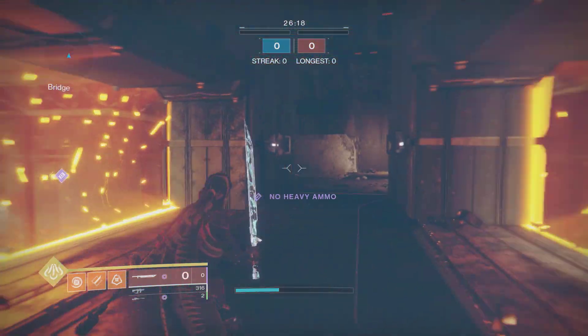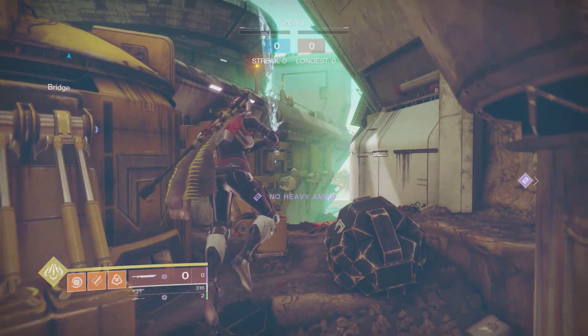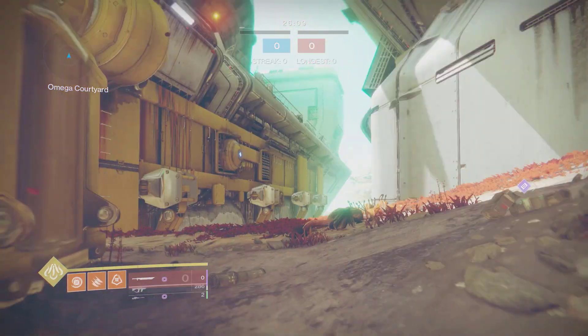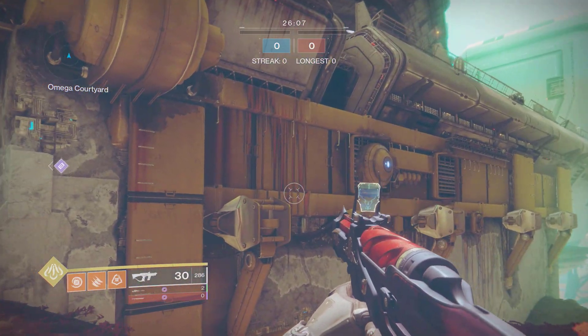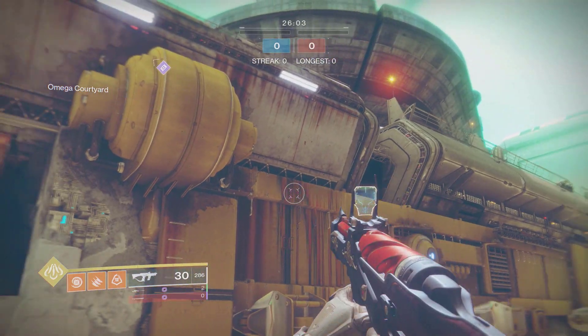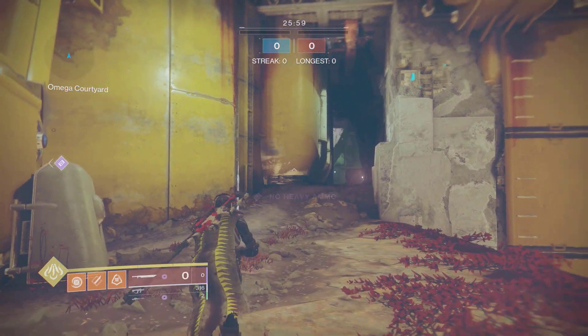All you will need is speed and a little bit of luck. We want to start off on this side — the one with the Cabal drop ship. When I say speed, I mean speed, because you have four seconds once the turn-back warning hits to jump from here up to there and get outside the map.